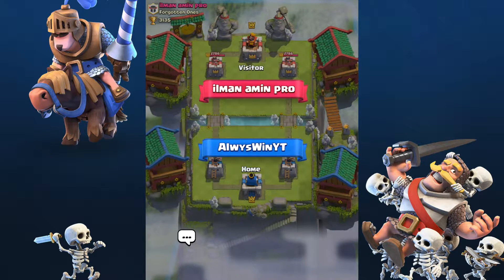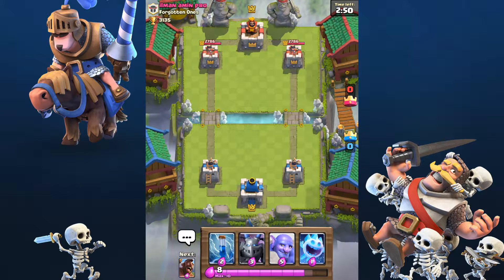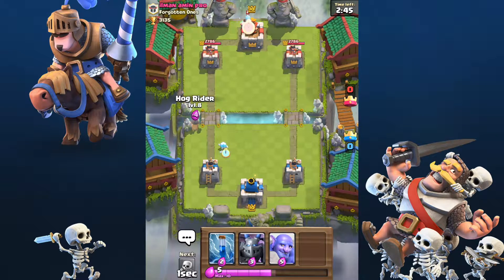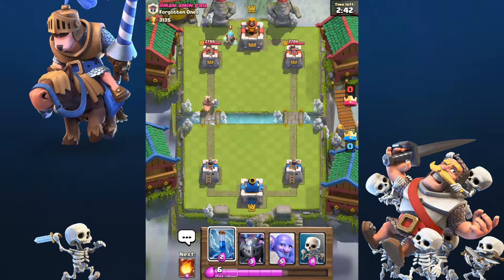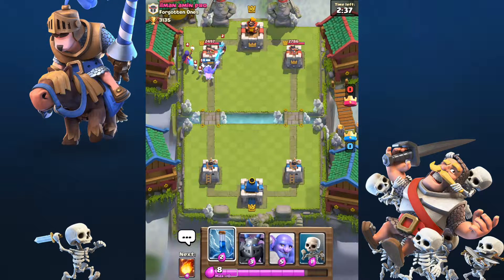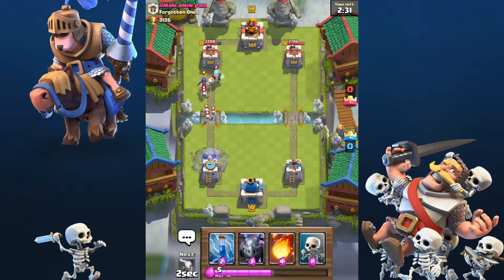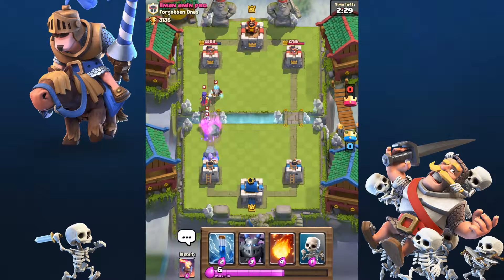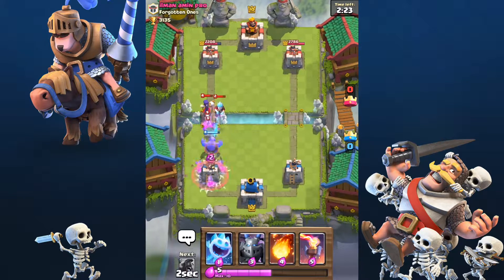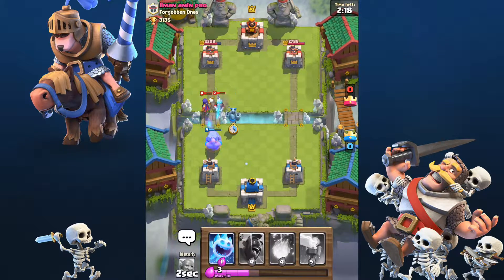We're going against ill man amen probe. Let's try to get some wins and hopefully get up higher in some arenas. He's going to place the ice wizard — oh, it didn't get there. We're just going to let that be and place the bowler because he might be placing a giant. He's actually not, so we're going to go ahead and place this and zap. We can kill those now — placing the mega minion and hog rider.